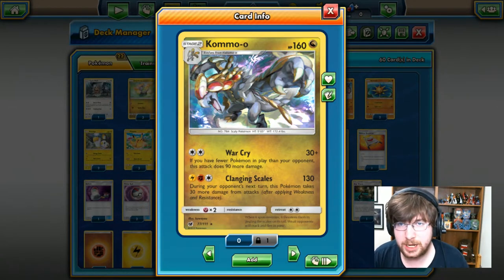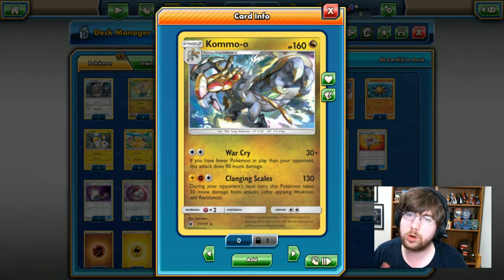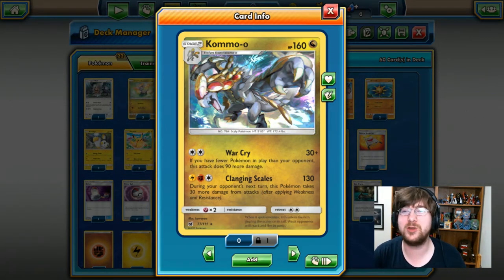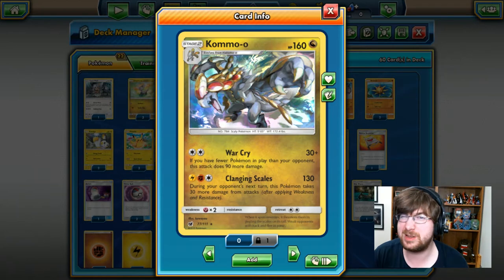This lovely dragon-type monster is a Stage 2 with 160 HP, and has Warcry as its first attack. For two colorless energy, you get to do 30 damage. But if you have fewer Pokemon than your opponent, you will be doing 120 damage. So you have a good output of damage, but it's not reliable because you have to have less Pokemon than your opponent.